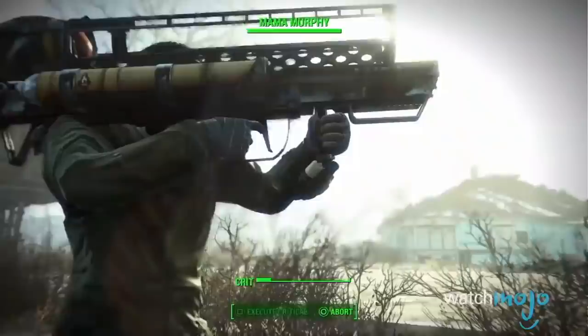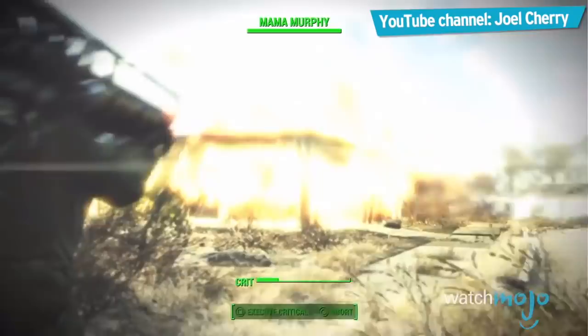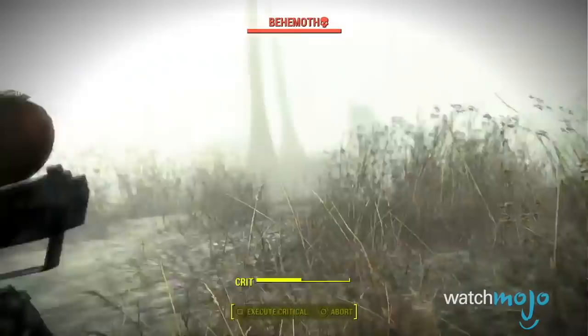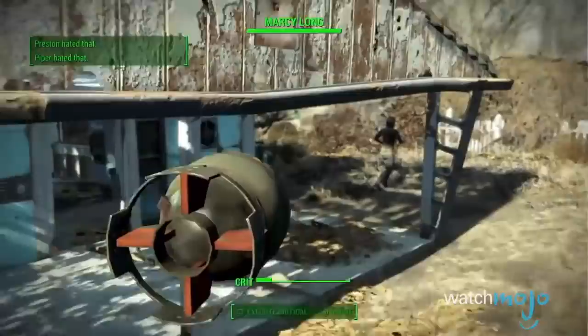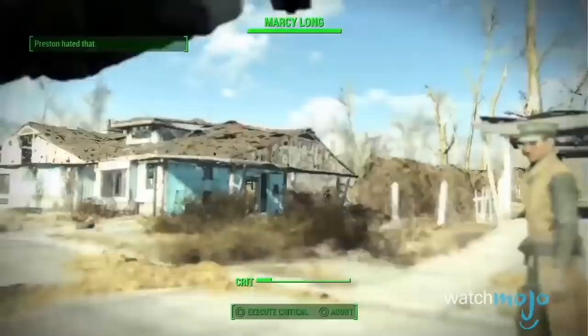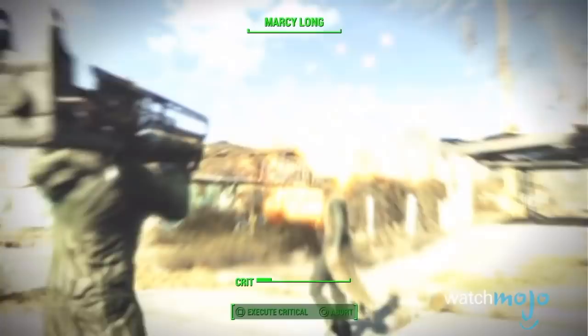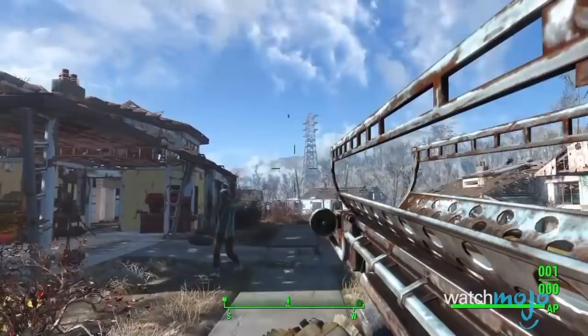Number 8: Fat Man, Fallout 4. Is that gang of scruffy looking raiders blocking your path? Well, you could try your luck at stealth or headshots, or you could just nuke them, literally. This weapon takes explosions to a whole new level and is basically capable of killing most threats in one shot, even if you don't land a direct hit. Even the dreaded Deathclaw is no match for this sucker. The only downside is that ammunition isn't exactly plentiful, and you're more than likely to take yourself out along with your enemies.